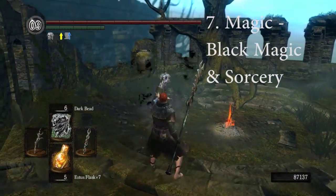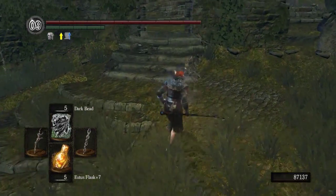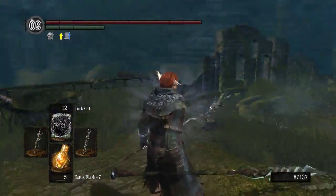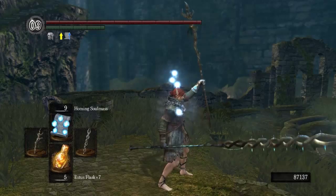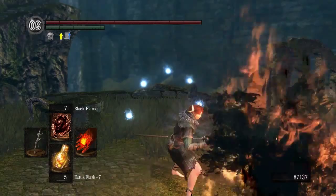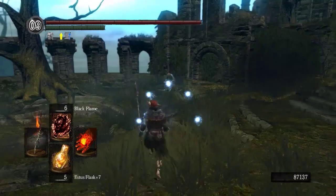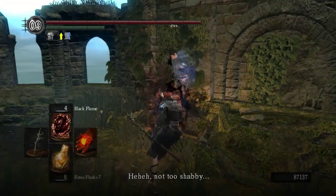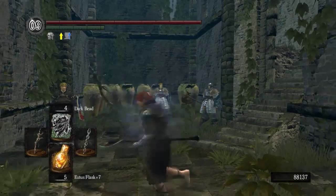Next up we are going to do black magic and sorcery. I don't have a lot of sorcery to show you, and I don't have any miracles to show you, but miracles work with a talisman. Black magic is one of the stronger magics — it includes Black Flame, Black Orb, and Dark Bead. Those are some of the commonly used black magics and they're all very, very powerful. A lot of people use them to cheese in this game. I'm just going to run around and show you some of the magics here.